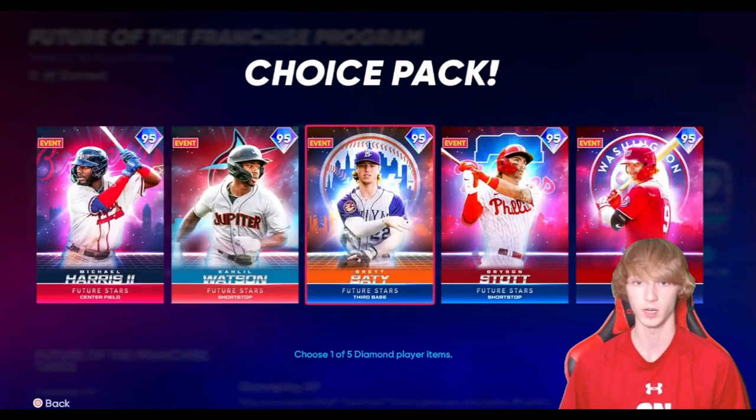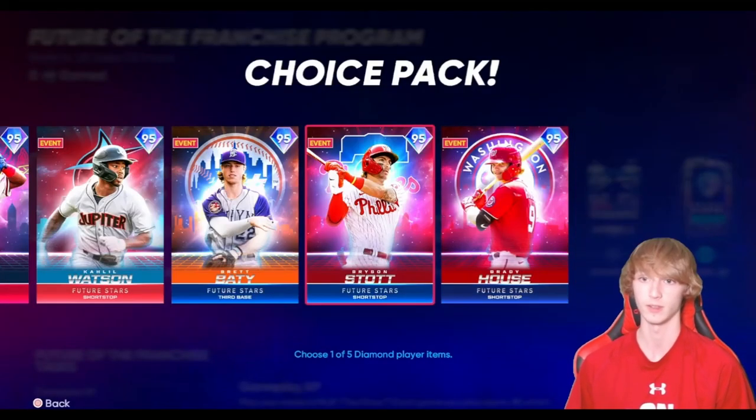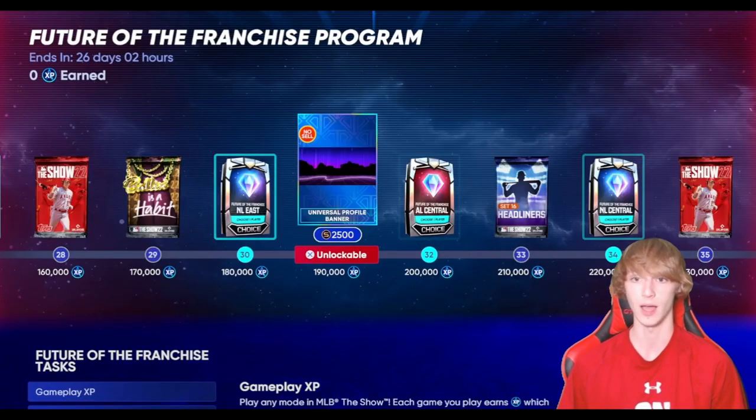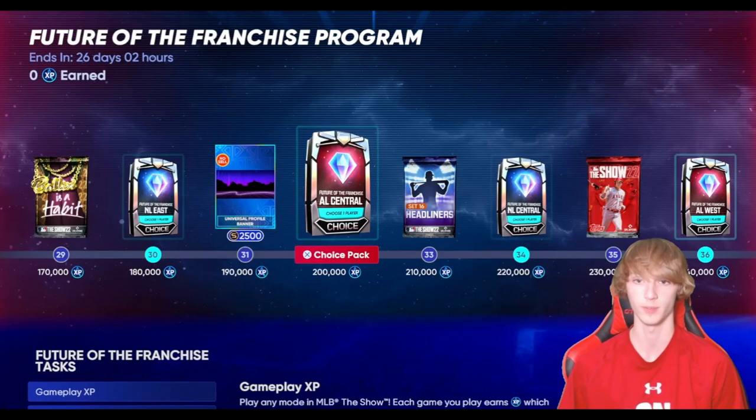Then you have the NL East pack. I love this Brett card right here — he's insane, diamond hitting, diamond defense. I love that card. There's a lot of good cards throughout the program. AL Central here — I love this Nick Prado card. He's awesome, first baseman.